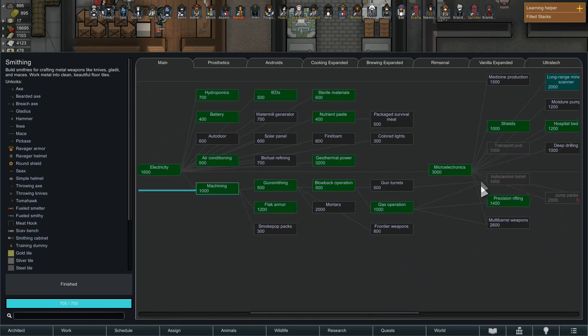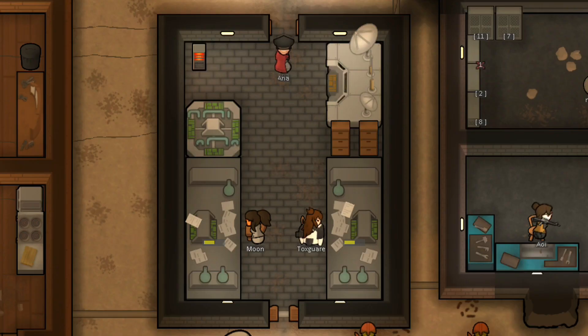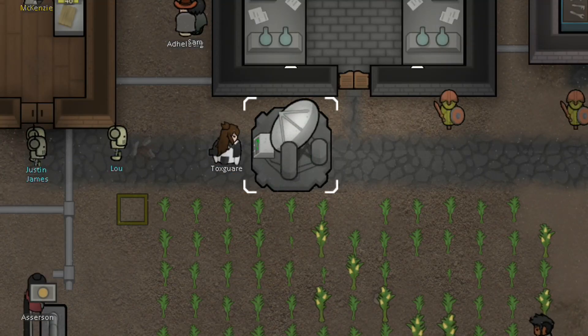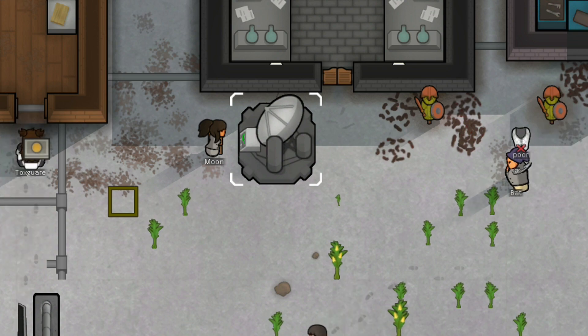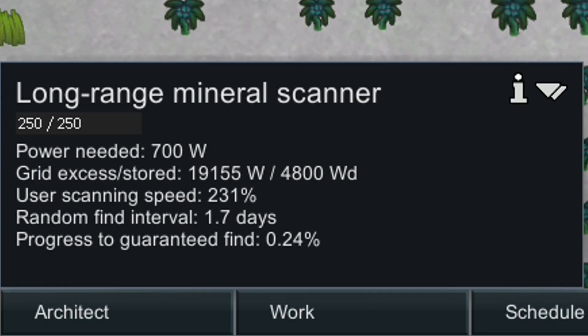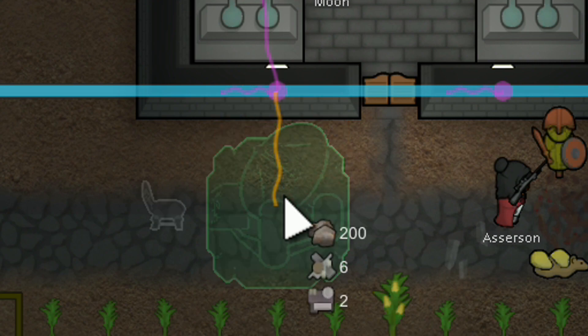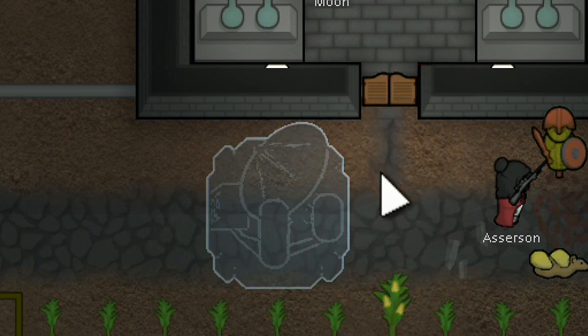It's a long way through the research tree, and your colonists dedicated to research will have a fun time being glued to the tables 24/7, but it is one of the best ways to source these materials in very large quantities with a little allocated time scanning each day. The device itself is pretty power-hungry, coming in at 700 watts, and is also a little expensive to construct, costing 200 steel, 6 components, and 2 advanced components to build.